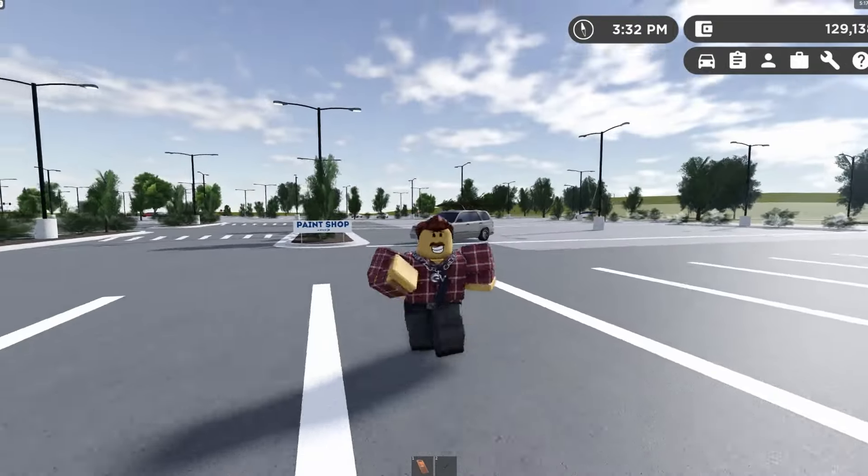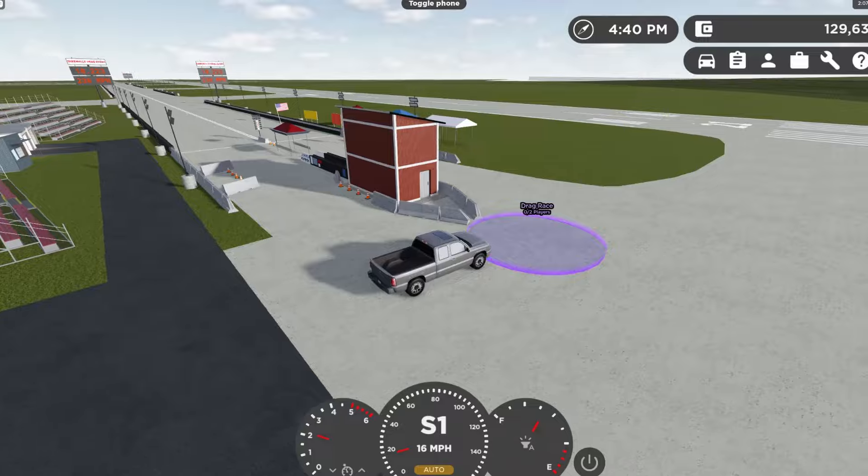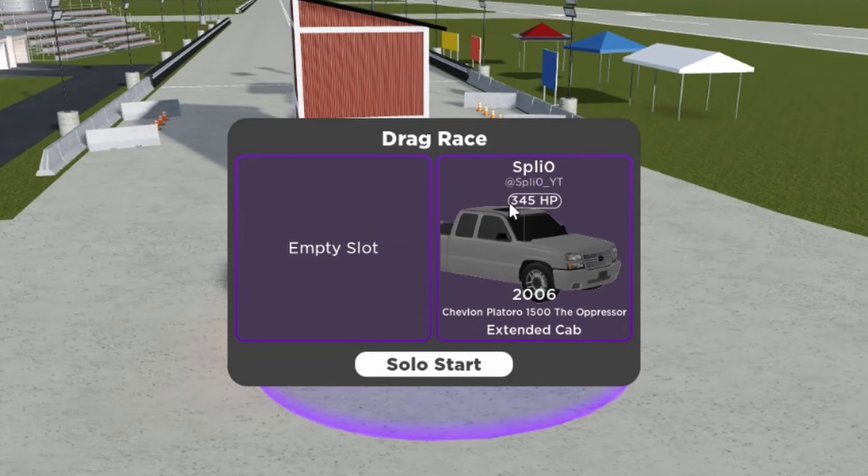According to some people, this Super Force right here actually received the limited tag along with the off-sale tag before, so it's now a limited off-sale vehicle. At the airport, there is a new system where you can actually see the amount of horsepower your opponent has, which is really cool.